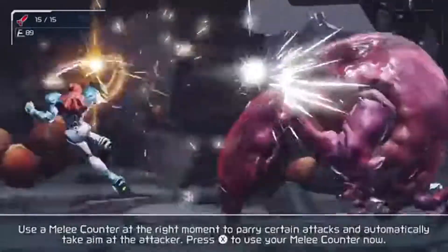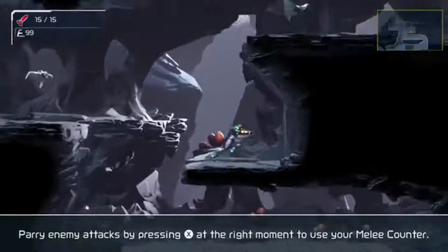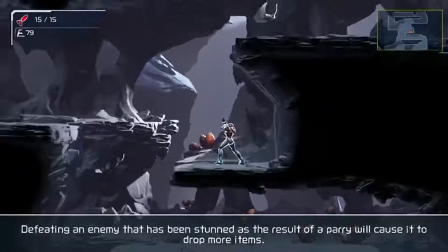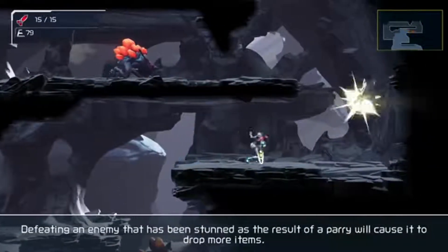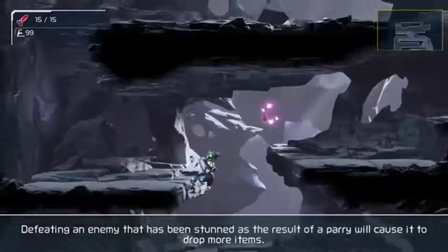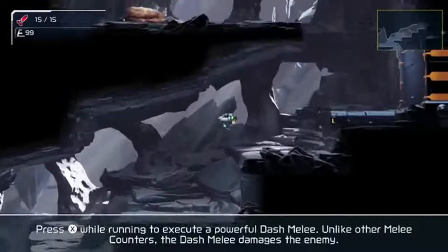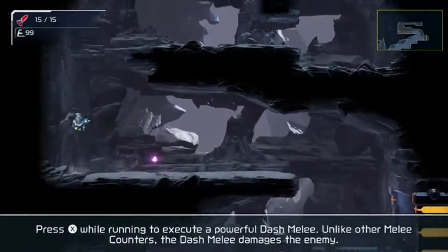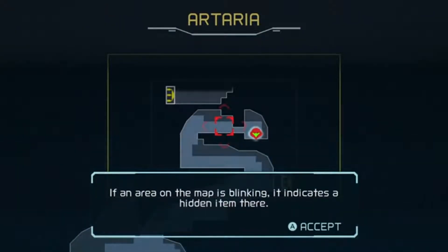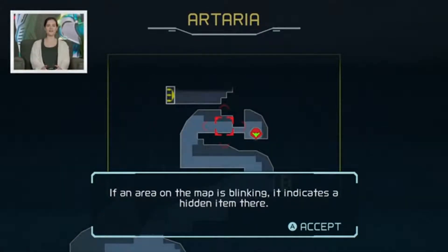Here's another returning move from Metroid Samus Returns, which is the melee counter — one of my favorite features. And then a new one is the development of the melee counter: the melee dash. I really love that because it doesn't break momentum. I can immediately do a counter and deal immediate damage to an enemy. Something this game does really well is improve upon the improvements from Metroid Samus Returns. We had free aim and the melee counter in that game, and here we have the running free aim, which gives you even more freedom, and the dash melee. So instead of having to stand still and wait for enemies to attack you, you can just go get them, which really adds great movement to this game.